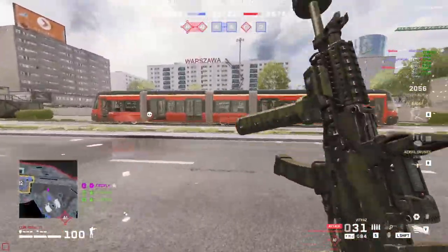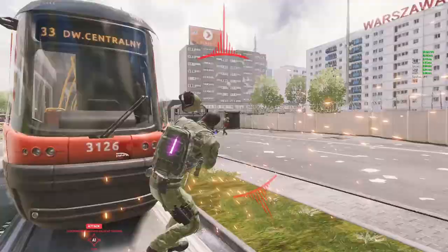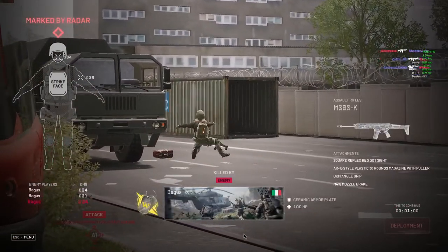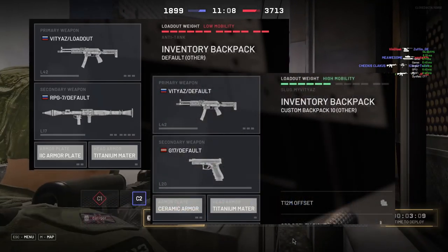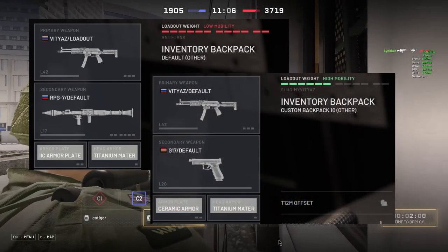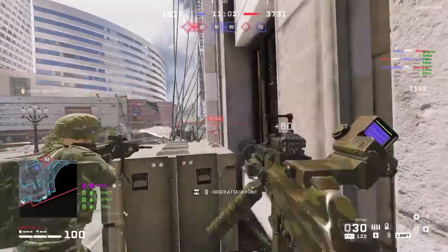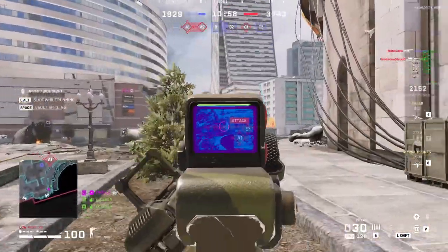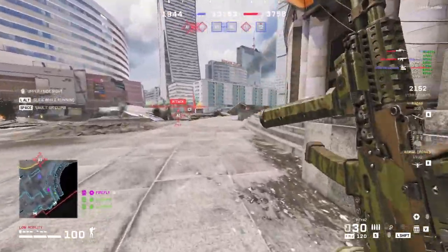The thing with SMGs in this game is that even though they are short-ranged weapons, they are often used in loadouts where you don't have a longer-ranged weapon to switch to, such as when you're running them alongside an RPG or just a Glock for a high mobility build. The SIG is still great as a secondary to a sniper or marksman rifle, but the Vityaz is a better choice for loadouts where you benefit from being able to take some longer-ranged fights with your SMG.